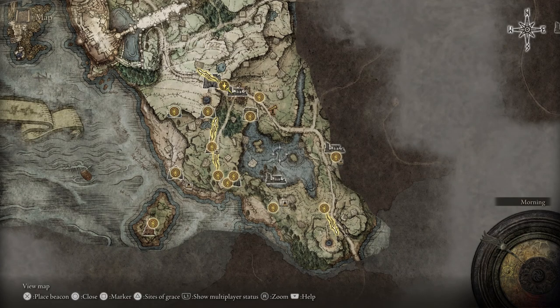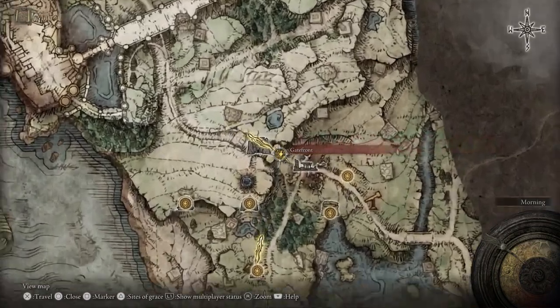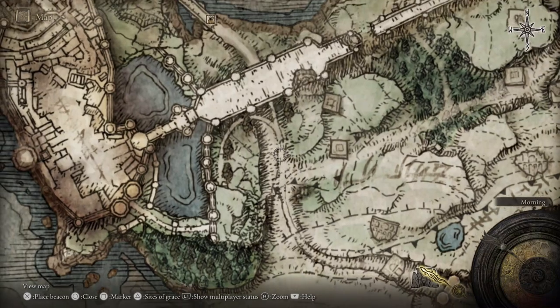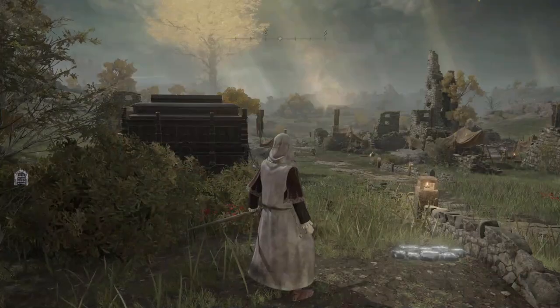Hi there, I'm Ben and welcome to my quick video of how to get to Roundtable Hold in Elden Ring. Roundtable Hold is the Firelink Shrine, the nexus of Elden Ring. It's the safe space. I'm going to show you the quickest way to get there - you can do that right at the start of the game.